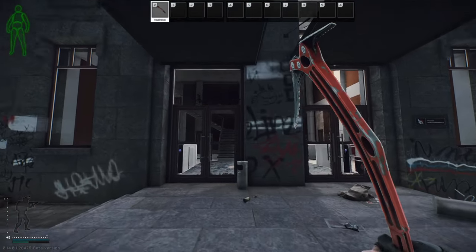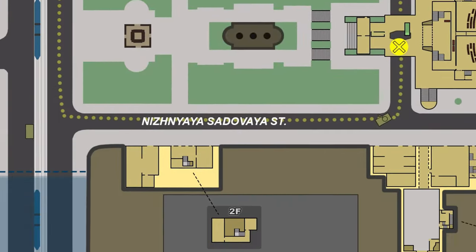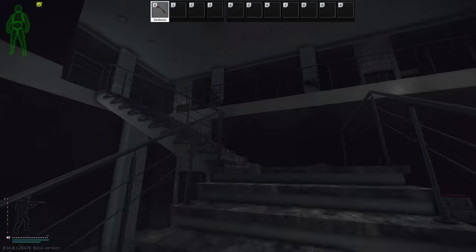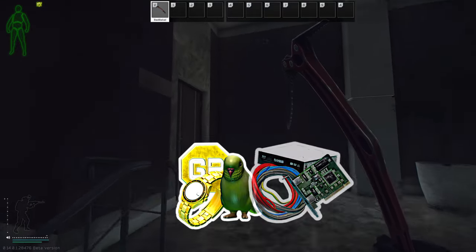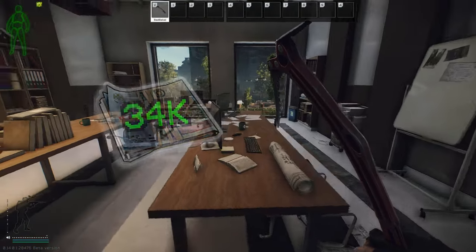The only other key in the yellow section of the map is the real estate agency office room key, located on the second floor of the new real estate building. Behind the door is a bit of loose valuables and electronics. This key is also needed for the quest Properties All Around. 34,000 rubles is your flea price.